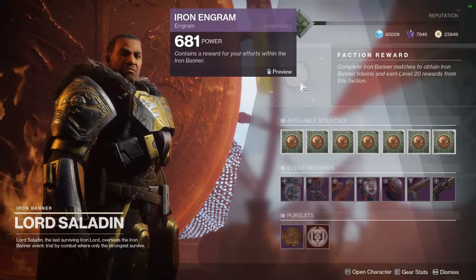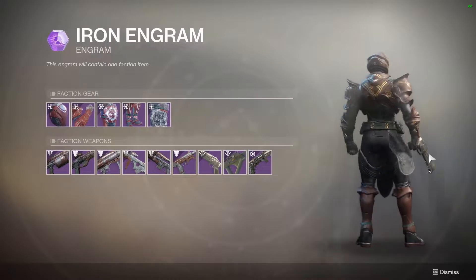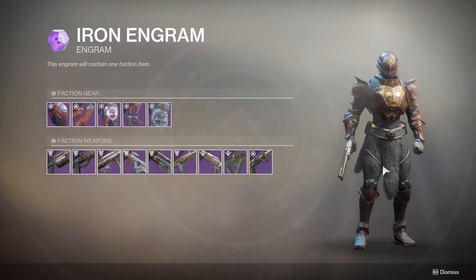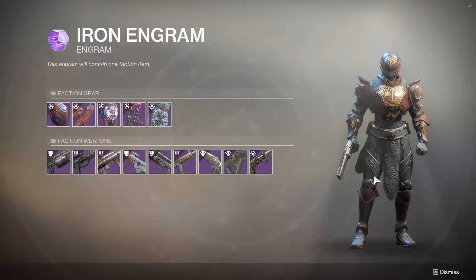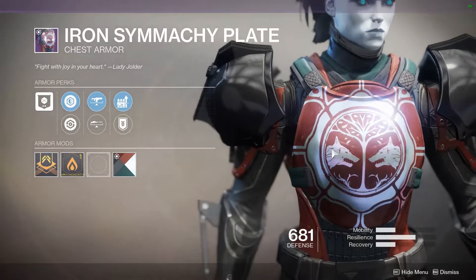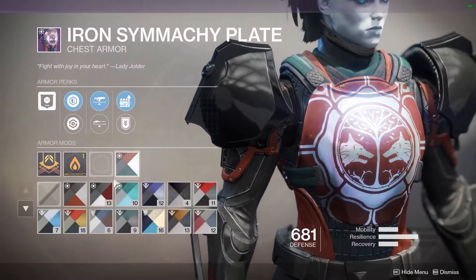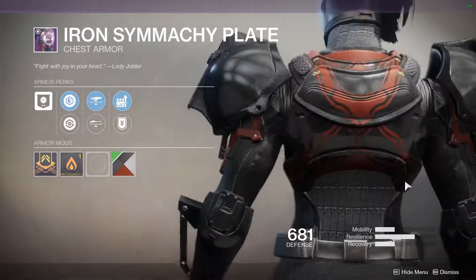I rather enjoy it. Now, if you go to the Engram preview, the last season's armor is still displaying for some reason. I don't know why Bungie pulled a Bungo, but the armor shaders really, really well. I've really, really enjoyed the Titan armor because it's not like super bulky and weird looking, and it shaders decently as well.